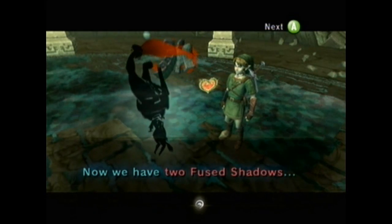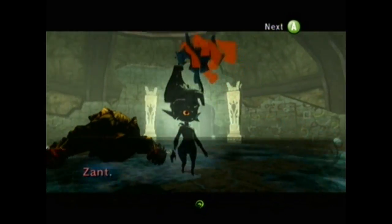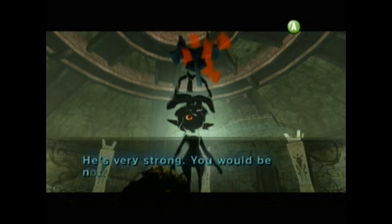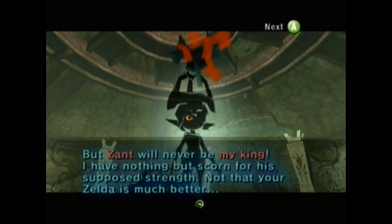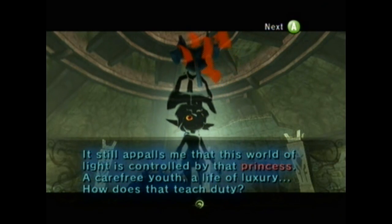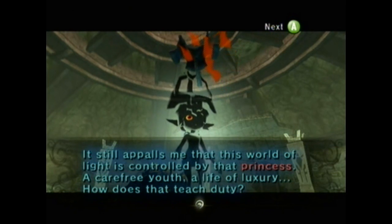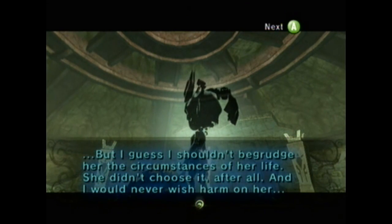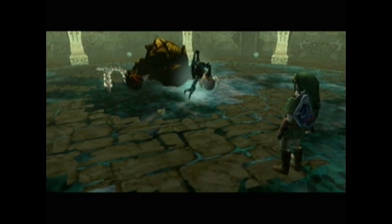Well done! Now we have two fused shadows. You know, you've been very helpful so far. So as a reward, I'll tell you an interesting story. Zant - that's the name of the King of Darkness who casts the Pall of Shadows over your world. He's very strong - you'd be nothing to him in your current state. But Zant will never be my king! I have nothing but scorn for his supposed strength. Now that Zelda's... well, she's not actually. I just read the text wrong. Yeah, carefree youth really doesn't teach a life of luxury, does it? That was a sudden change of heart, wasn't it, Midna?